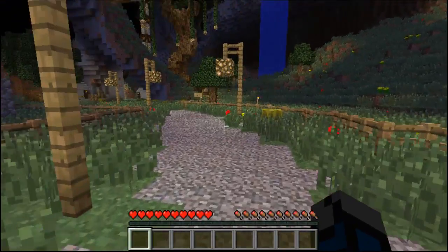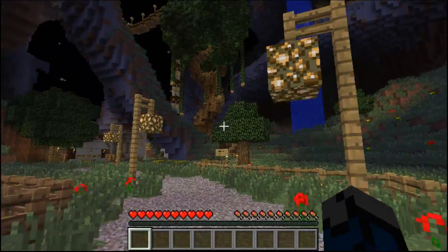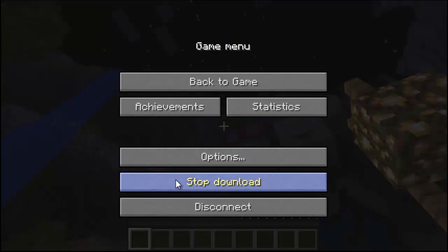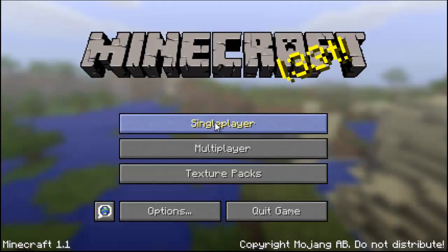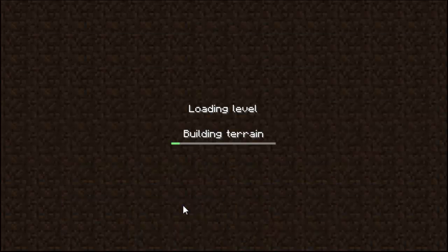So make sure you explore around anybody's server. Just go around everywhere and you pretty much have the full map. I think this is enough — I'm going to go ahead and save and quit. But before you do that, stop the download. It's going to say stop download and it's going to say saving a lot of stuff. Disconnect. Go to single player. There's the server that you were just in.